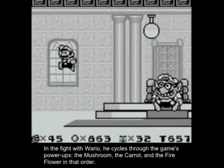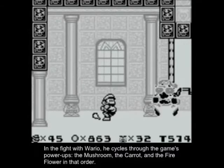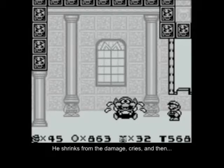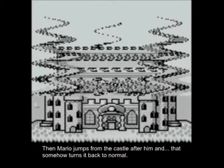In the fight with Wario, he cycles through the game's power-ups: the mushroom, the carrot, and the fire flower in that order. He shrinks from the damage, cries, and then throws a shoe? Then Mario jumps from the castle after him, and that somehow turns it back to normal.